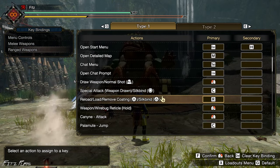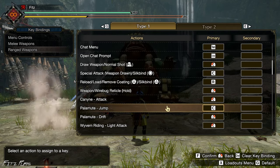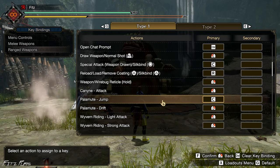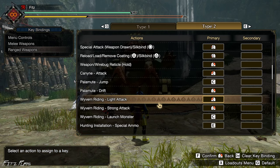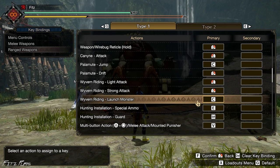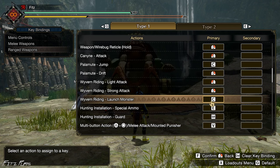I didn't change anything for the Palamute Jump. This isn't jumping off the Palamute — it's actually your Palamute jumping. That's fine as-is. Wyvern Riding Launch Monster is also unchanged — there are button prompts on screen when you're Wyvern Riding so no need to worry about that.